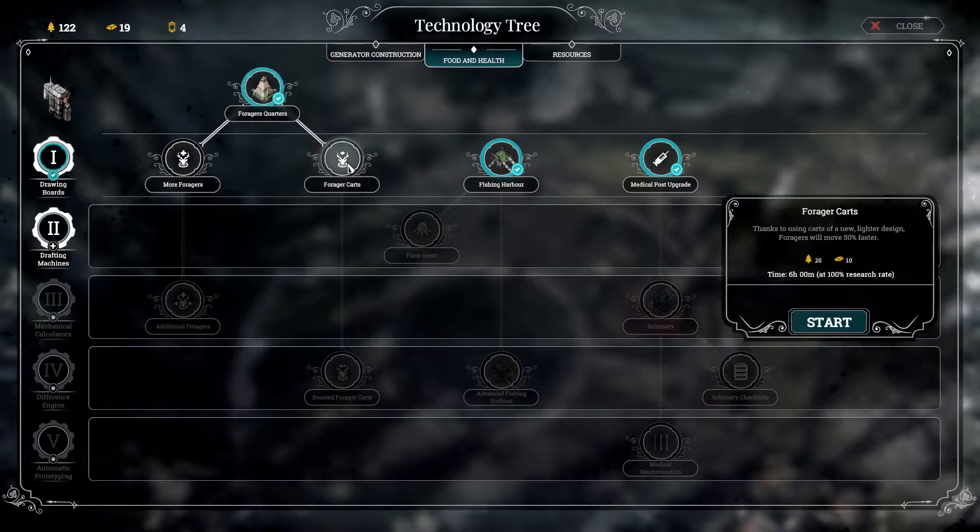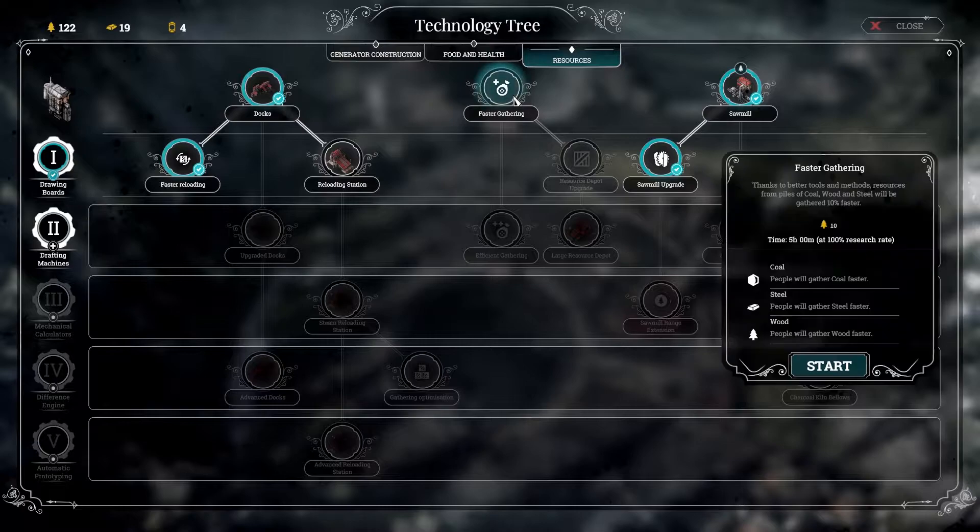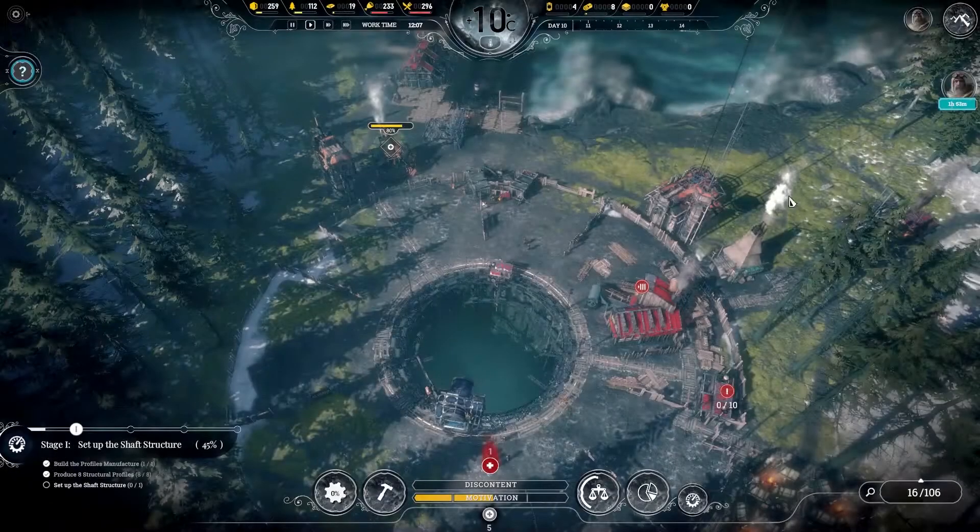We don't really need another forager quarters. Forager carts is something that could be interesting though. Faster gathering will also be interesting — yeah, let's do that actually.